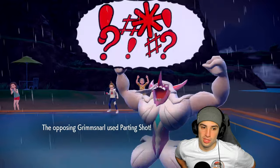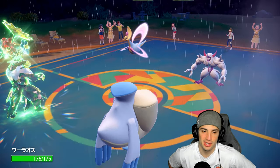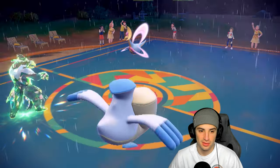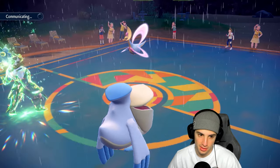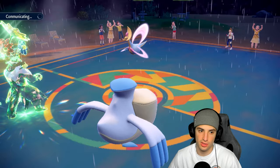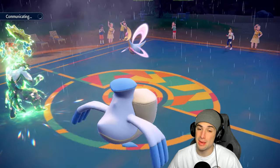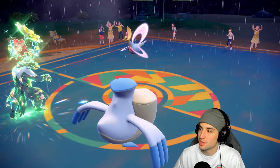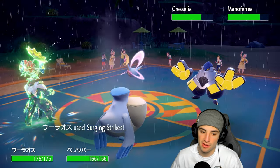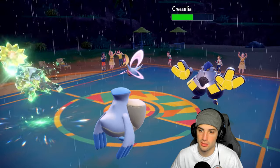He swaps pulling out Iron Hands — wants Fake Out ready again. Surging Strikes chunks up nice damage — doesn't pick up the KO but good damage output. Cresselia is going for Lunar Blessing to heal up. I'm going to make the read that they Fake Out Pelipper this turn, so I'll double down into Cresselia trying to get rid of it.